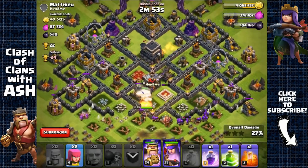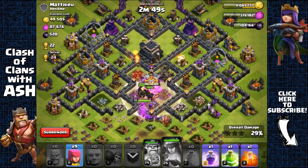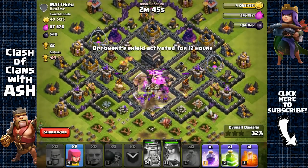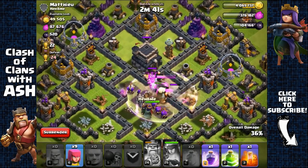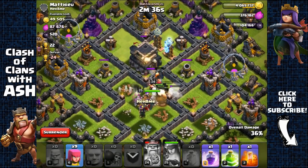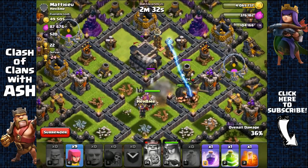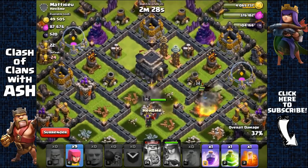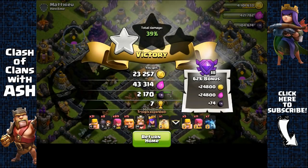Trying to get both the Dark Elixir storage and the town hall. Actually might get the town hall since we have giants. Sacrificing the king — don't really need him for farming. The Archer Queen is going to get the town hall and heading out with 2,200 Dark Elixir.